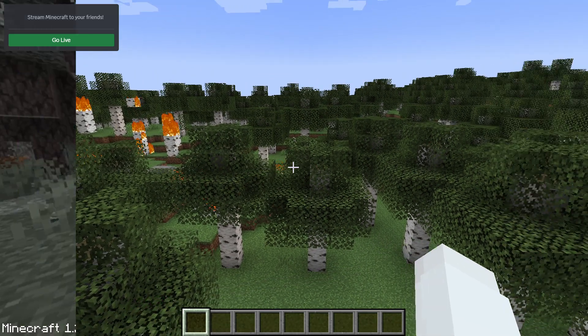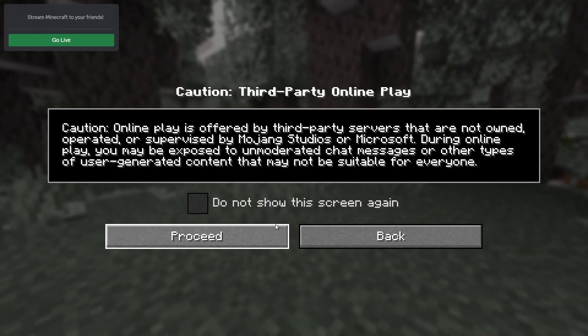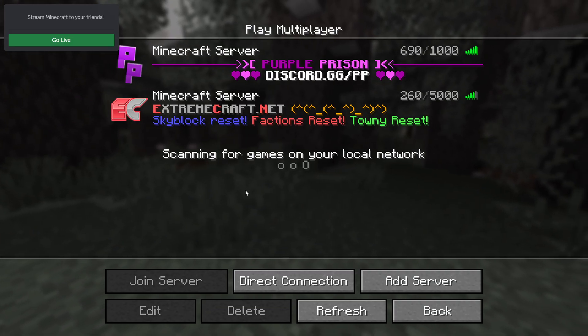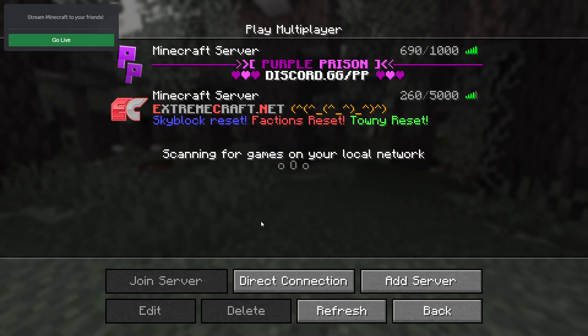Now move over to your friend's PC, open Minecraft, go to Multiplayer and wait for a few moments. If everything is working correctly, your LAN world should automatically appear in the server list. Your friend can simply click Join to enter your world.